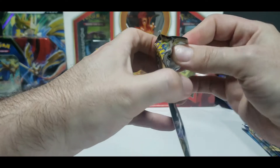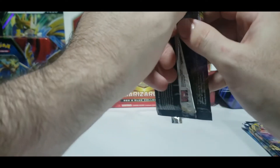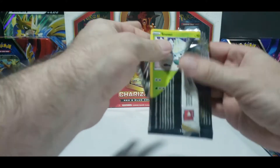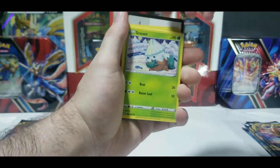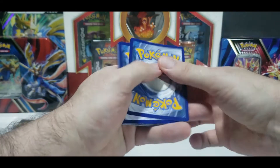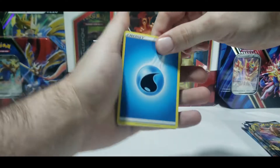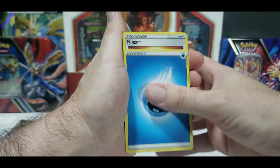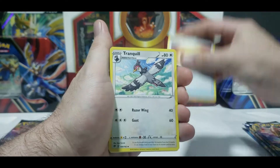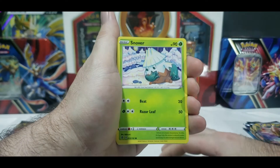Let's start off with Zamazenta. That ripped horrible. Start off with a code card and a card trick. Four from the back, we're starting with a Water Energy, Nugget, Tranquil, Horror Energy, Snover, Natu.